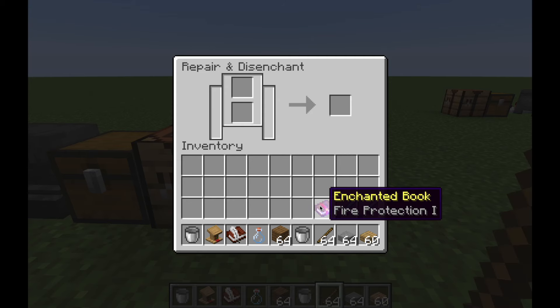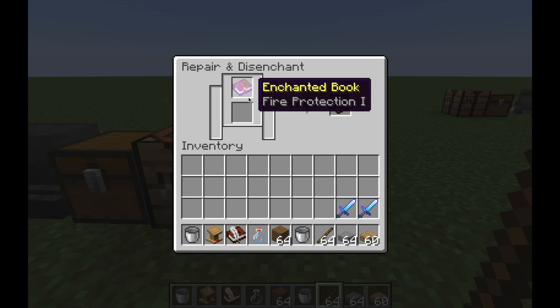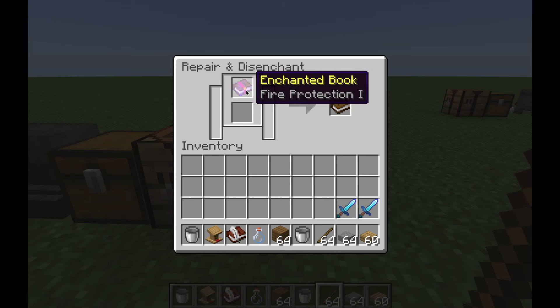The grindstone is very similar to the anvil in Minecraft. With the anvil you can basically enchant items or put enchantments onto items, but with the grindstone you can actually do the opposite — you can take enchantments off, as I'm showing here. There are two input slots and an output slot, and as you can see this book has Fire Protection I, but if you put it into the grindstone by itself you get a book with no enchantments. The enchantments are converted to XP which you can collect.